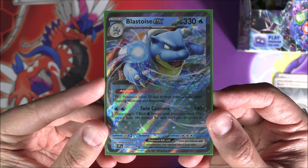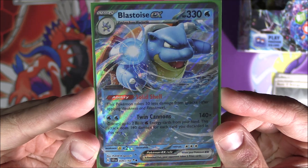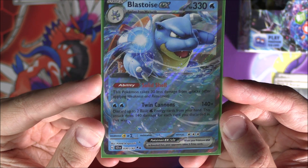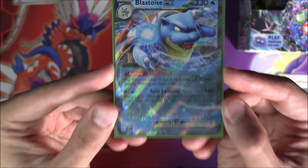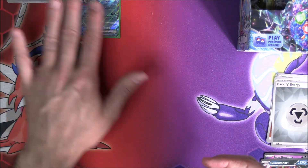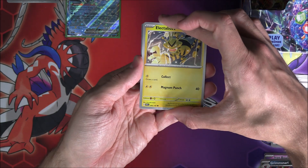There is a Squirtle in this set as an illustration rare, but Blastoise EX evolves from Wartortle. It has 330 HP, Water type. The ability Solid Shell means this Pokemon takes 30 less damage from attacks after applying Weakness and Resistance. The attack Twin Cannons costs two Water — discard up to two basic Water Energy from your hand, and it does 140 damage for each card discarded, potentially 280. It's weak to Lightning. There's no Full Art version of it, so the regular EX is the only way to get it.